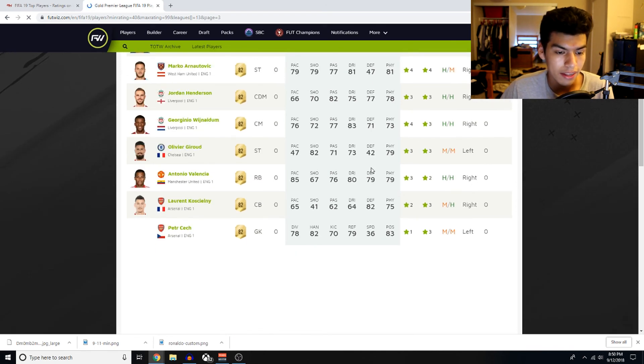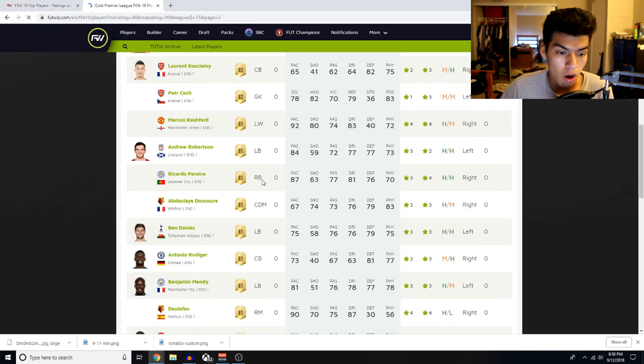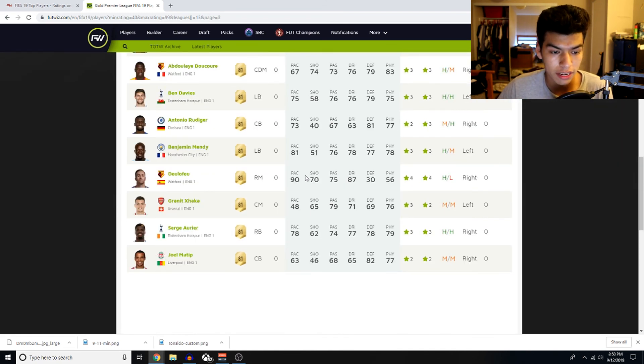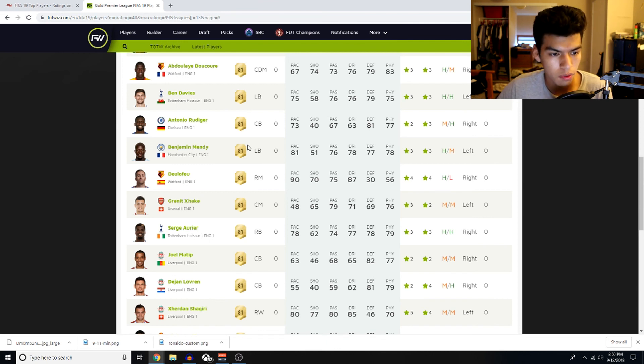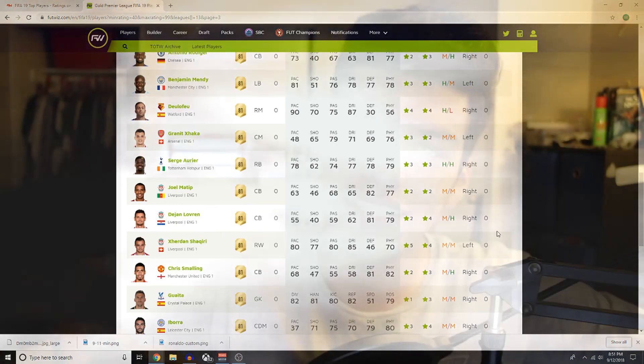Marco Arnautovic's striker card would be decent from the beginning. Antonio Valencia still looks like a decent card — 85 pace is definitely usable. Ricardo Pereira is gonna be so so good — I recommend going ahead and putting him in your team if you can. Benjamin Mendy looks like a very very good card as well. Serge Aurier — not sure if he got downgraded. That's pretty much it for the cheap starter Premier League players. Hope you guys enjoyed the video — let me know what you think about these cheap players to start off your FIFA 19 squads. We're gonna do more of these videos but more in-depth, going into actual squad builders on Futhead and Futwiz using the whole database and showing you the best players for your starter team.